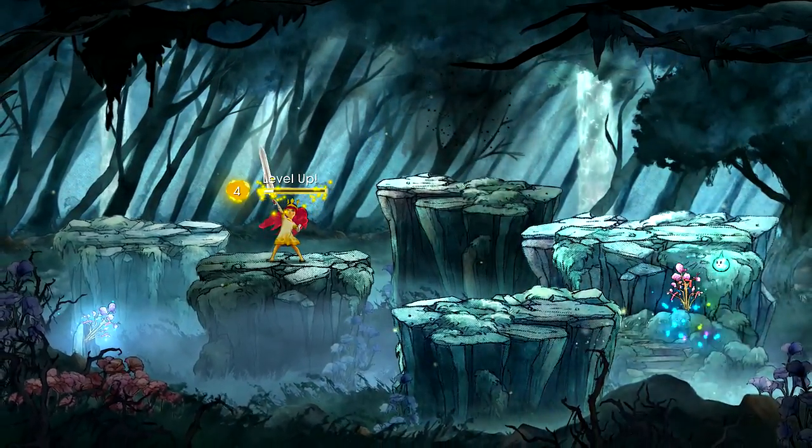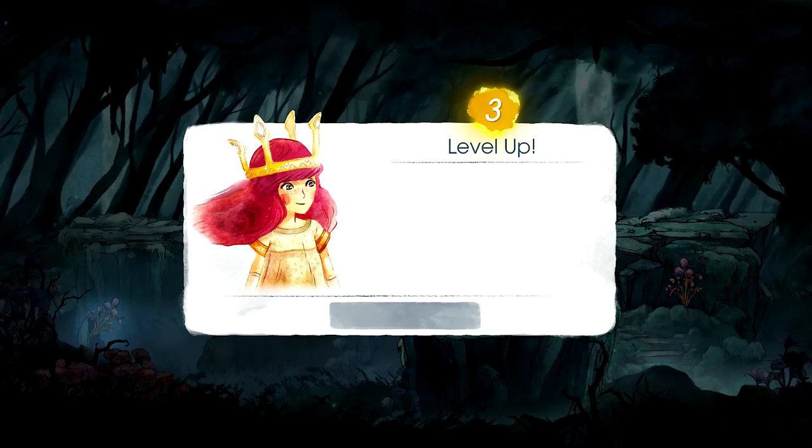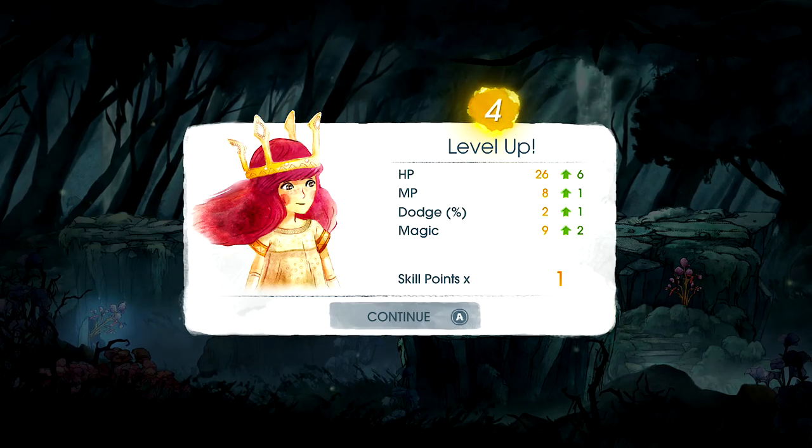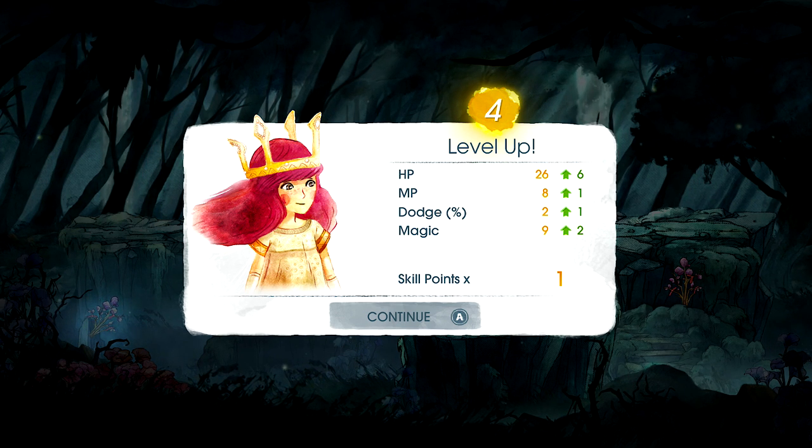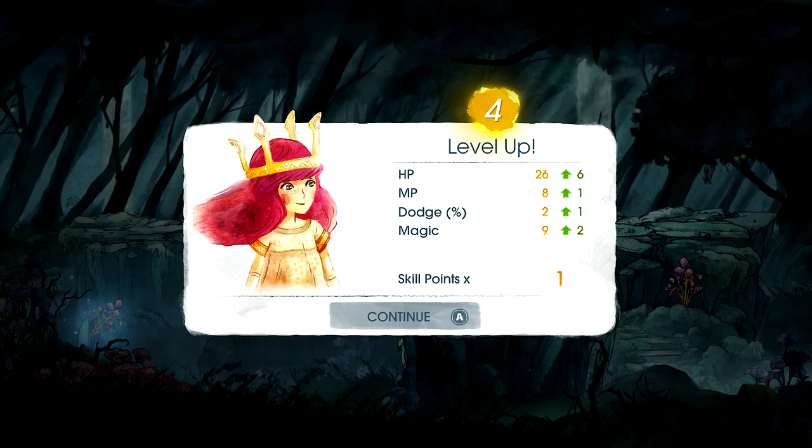Oh, I see. Yeah, that is Voldemort. I don't think it had 21 HP — 20 HP — we did a lot of damage there. Oh nice, and another level up. Wow. Okay, we have 2% dodge. I wonder if you can get that up to 50% or something — dodge half the moves, that'd be cool.